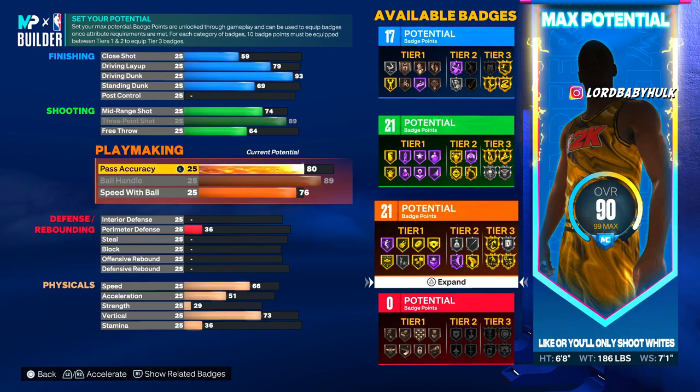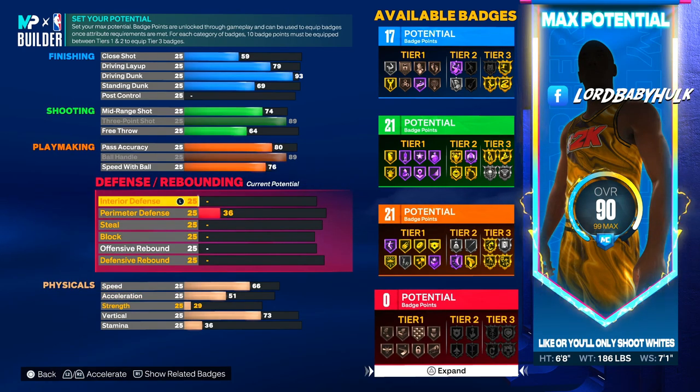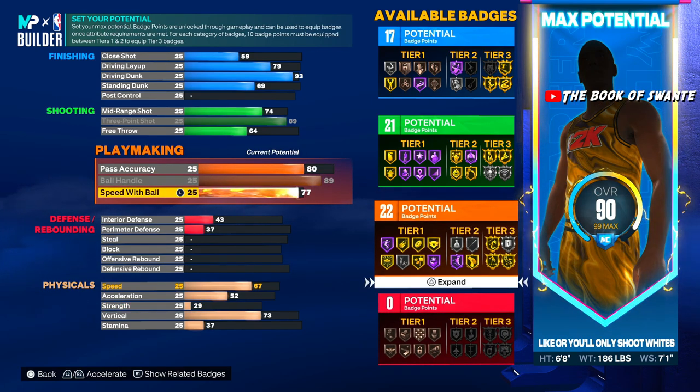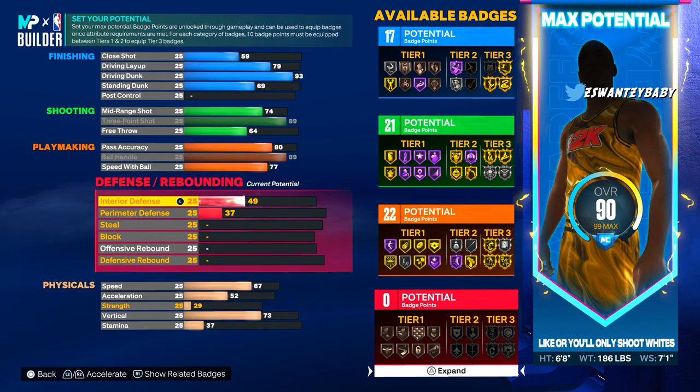I'm showing you in between clips of me talking how fast I'm dribbling — through the test thing after you make the build with the random camera-relative settings. That speed with ball is definitely overrated, but I want it. I'm gonna make it 22 because you need playmaking.